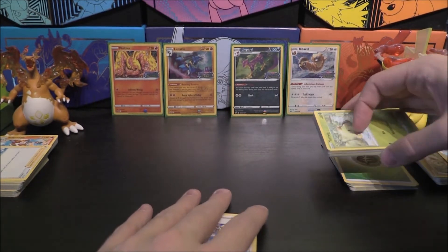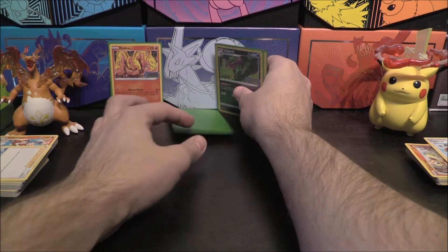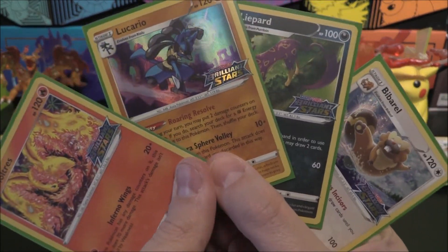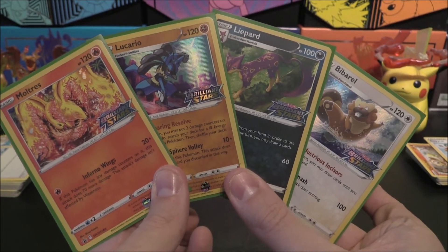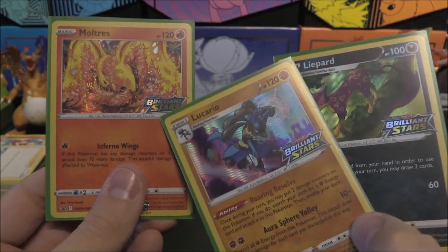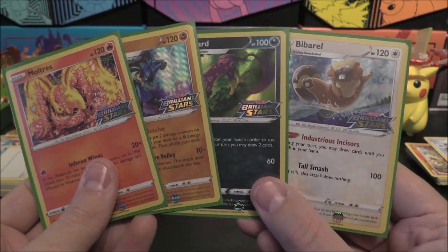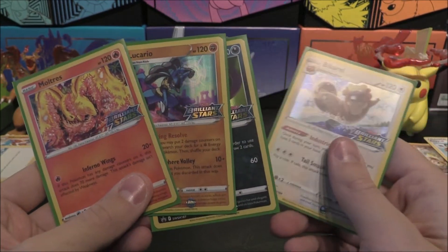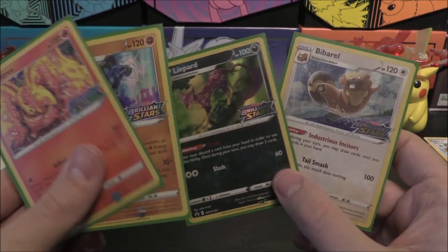I'm a bit disappointed you only get one Bidoof and one Bibarel. I love the fact that you get Bidoof and Barry — they synergise. Even Bibarel and Barry just works. Well, that went very well. We didn't pull anything special but we got our four lovely promos. Let's have a close-up look at all of them in sleeves. Looking at rankings — Liepard gave us the Burmy/Mothim line, which was unique. Liepard and Lucario are joint first for me, then Moltres second, and Bibarel coming in very close.